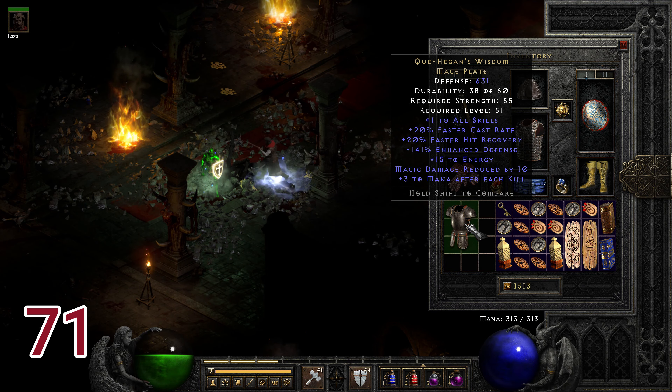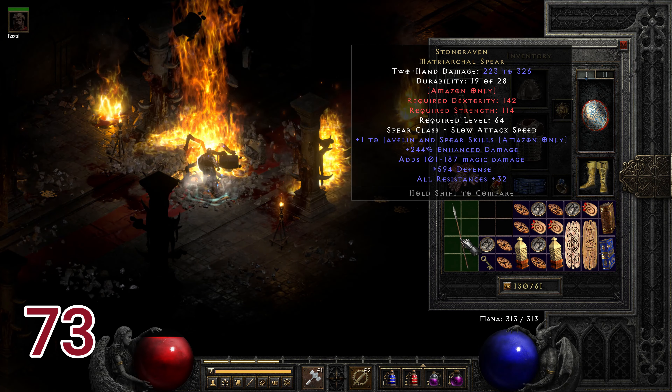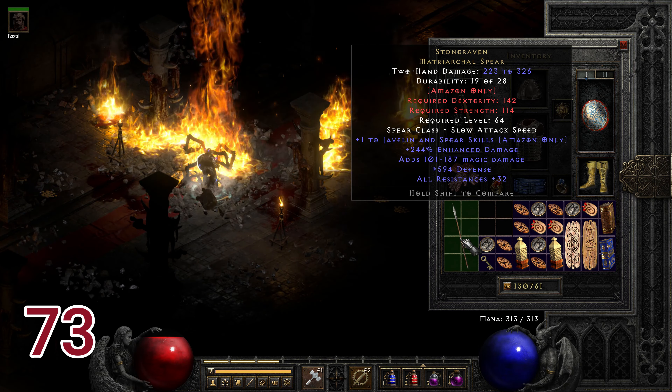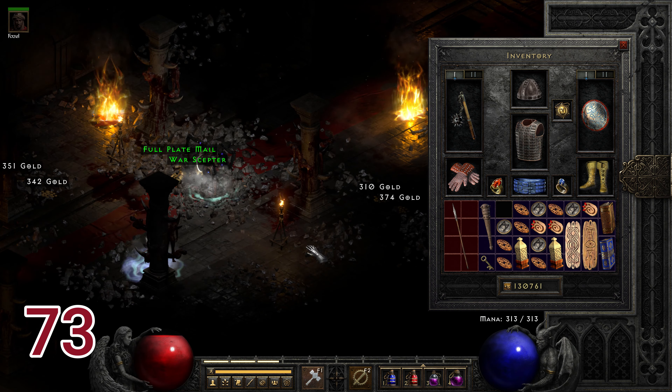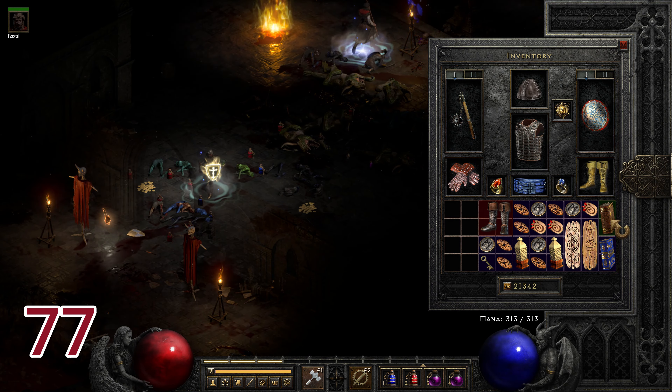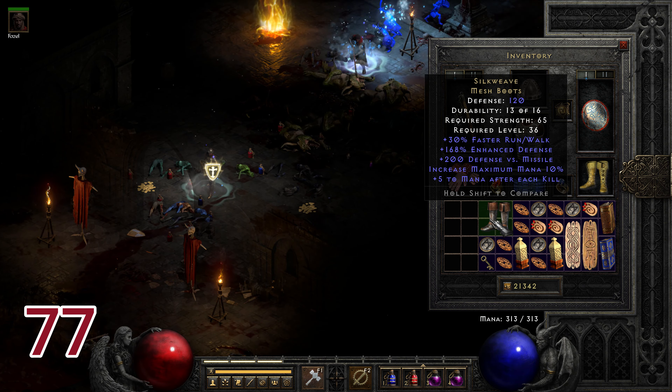Run seventy-three drops two items. The first is Stone Raven, a great hard-hitting spirit with extra magic damage, plus 594 defense, and plus 32 to all resistances. The second item is the Dark Clan Crusher, a great Druid item for normal and I'd argue throughout nightmare, with plus two Druid skills and enhanced damage especially against demons.